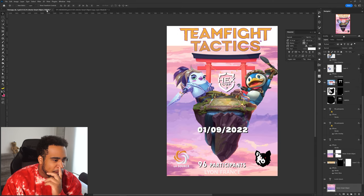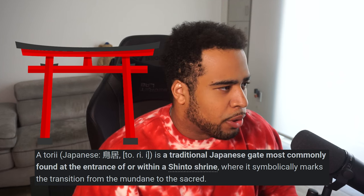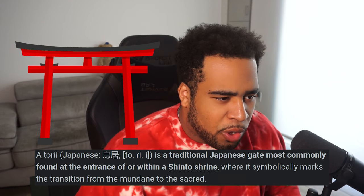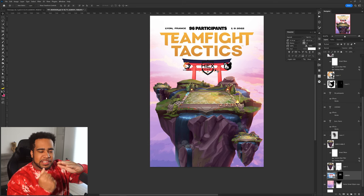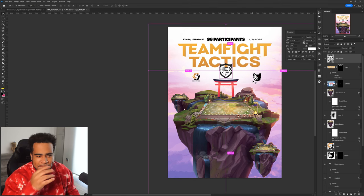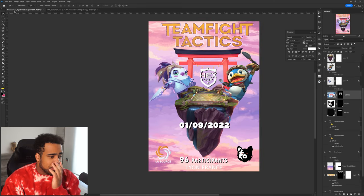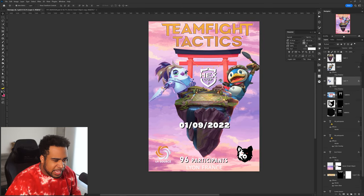We got all that in there. Now there's this little decorative element — I don't even know why it's there, but it kind of helps frame the Teamfight Tactics logo and hold it up. If I move it over though, we get a problem with where it sits. Can we just make the call to not even put it there? I don't know why it's there per se, but whatever — let's just remove it.